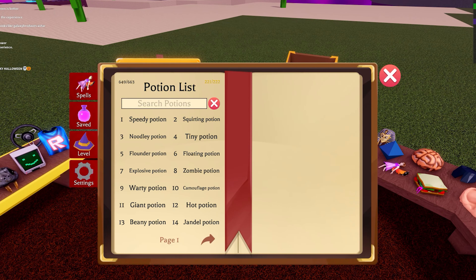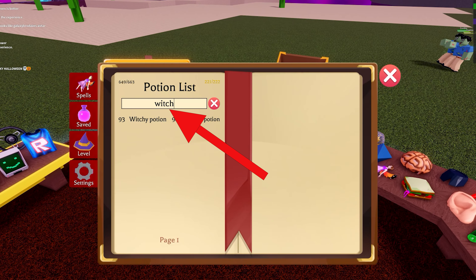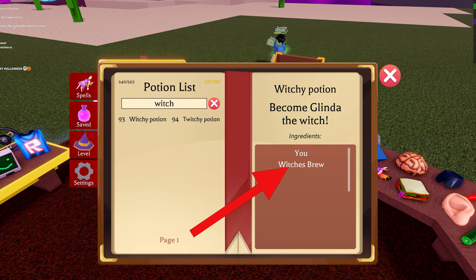You can search through your book by typing in 'witch.' It shows the Glinda potion, number 93, which is you, and Witches Brew.